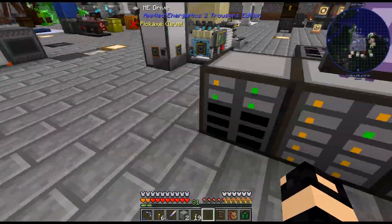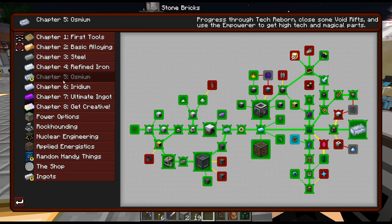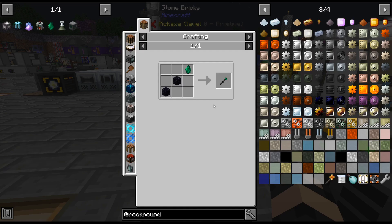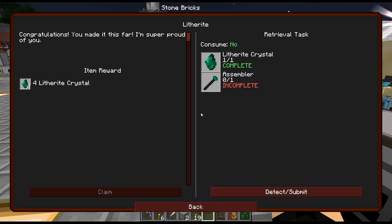There is our litharite. Did we not get a quest, or did I just miss it? Why did we not get a quest? Because I don't have an assembler. Okay, that's annoying. We got four back.